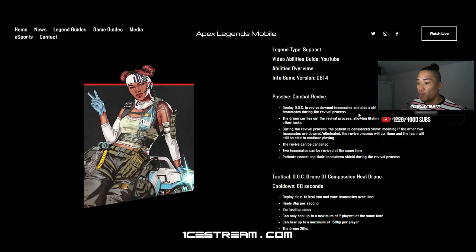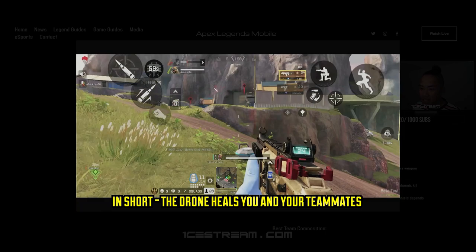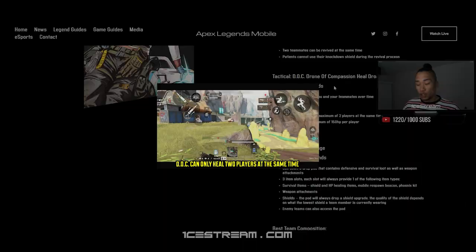Now we have the tactical ability — Drone of Compassion, the heal drone. The drone also has another use as the actual tactical ability: deploy DOC to heal you and your teammates over time. The drone heals 8 HP per second, has a 3 meter healing range, and can heal up to two people at the same time. Whenever you get into a fight or before a fight, you can release this drone and fight within range — you'll be a harder target because you're healing while taking damage. Don't think 8 HP a second is a small amount — that is absolutely huge.